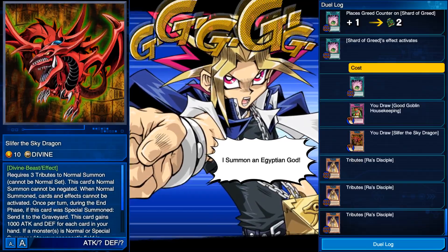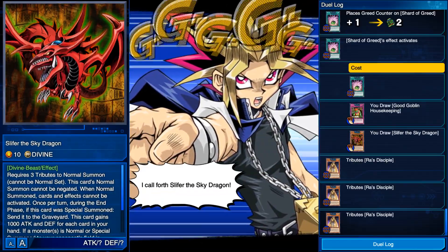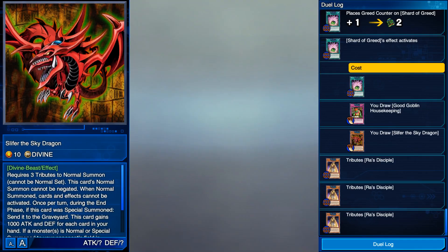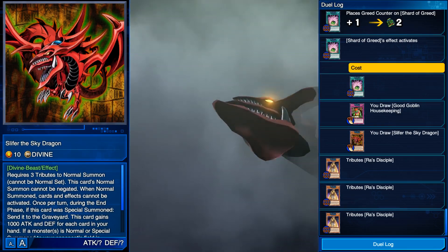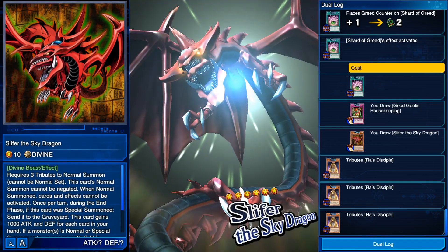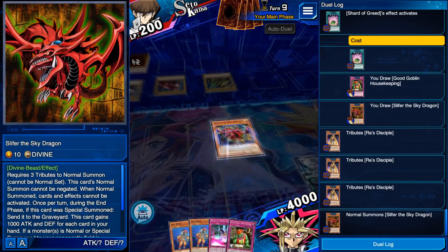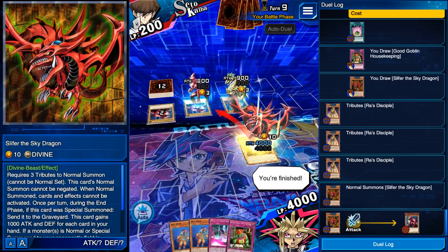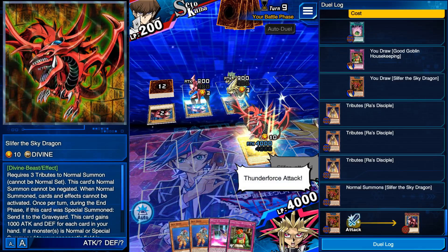I summon an Egyptian God. I call forth Slifer, the Sky Dragon. You're finished. Slifer, attack. Thunder Force, attack.